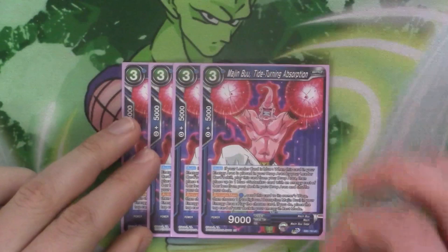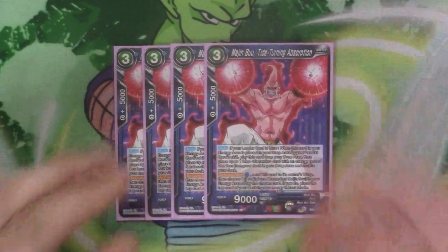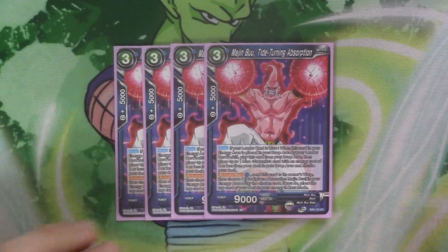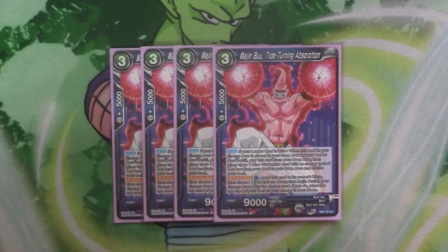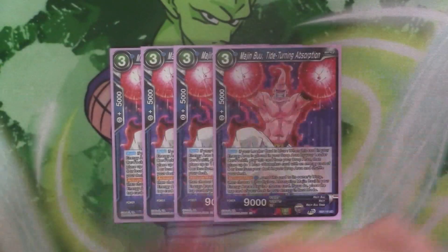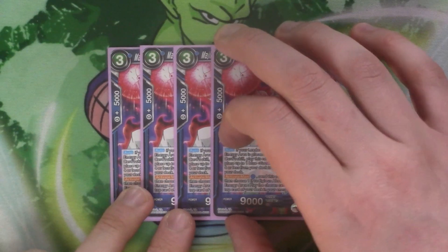And we have four copies of Majin Boo Tide Turning Absorption. This one's only got 9k — it's not really an attacker. It's got auto: if your leader card is blue, when this card in your energy area is placed in your drop by your leader skill, you play this from your drop, then you can place up to one blue Gotenks with energy cost four or less from your deck in your drop, then shuffle your deck. So this lets you bring it back out by using your leader skill to send a card from your energy to your drop — it comes into play and you can set up a Gotenks. And there's an active main: you pay a blue and warp this card, then choose a Prodigal Absorption Majin Boo in the energy, which is our four cost — play it, and then place the top card of your deck in your energy in rest mode. So you tap your four cost, do the skill, bring it out, and place a random card from your deck in its place. Which can be painful, but this gets warped for its ability as the trade-off — and it has to be done from the battle area because you can't warp from your drop area.